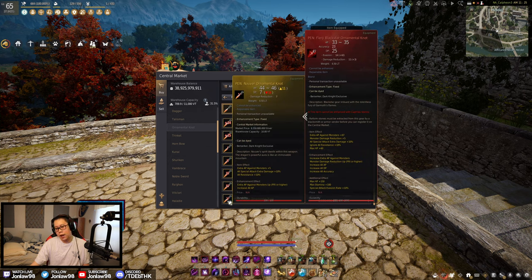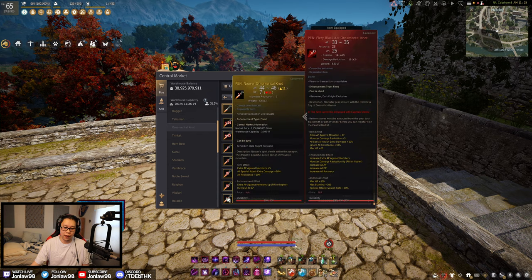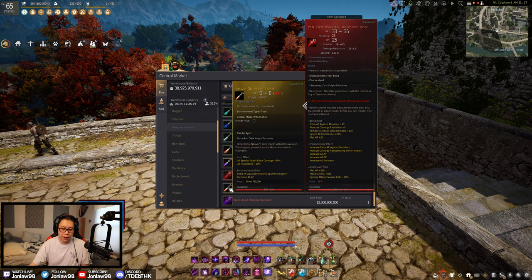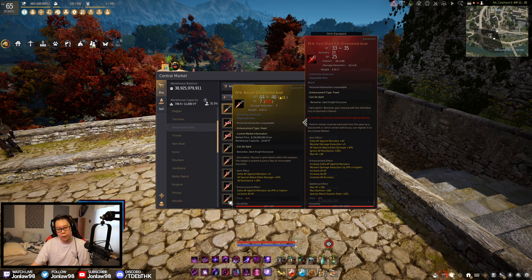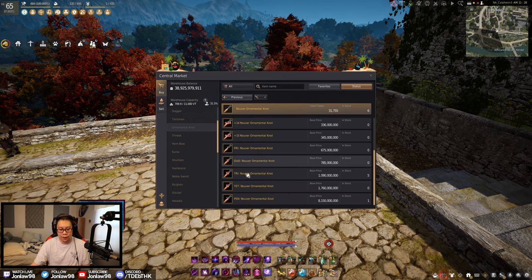Nuver — this one is a little bit interesting to talk about, because when new players see this, you're like, 'Oh, more AP equals higher damage.' Yes, but when you look at it in terms of a grinding perspective, this one gives 62 AP against monsters, which is basically 1-to-1 in AP, except when you're grinding — not against other people. So Kudom will always be better for PvE and Nuver for PvP. Obviously there are exceptions at very high-end game stuff, but that's irrelevant. Generally, if you're PvPing more, damage against players, AP is always good and puts you up in a few new brackets.